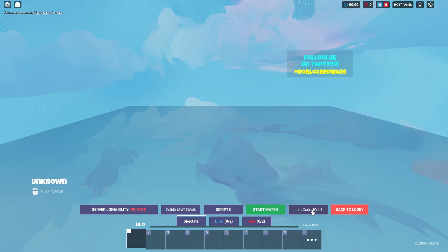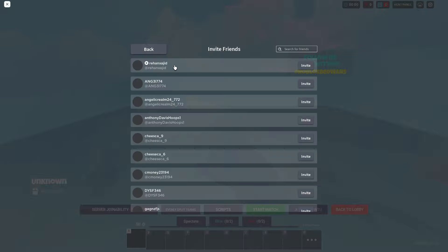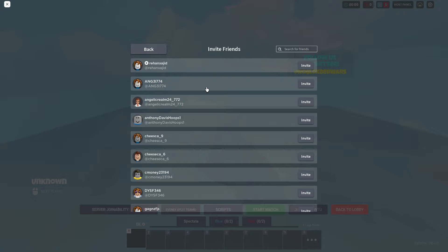If you want to add your friend, you can share this join code with them. Alternatively, you can click the Invite Friends to Join option, where you'll see your friends list. Click the friend you want to play with and select Invite — I'm using my second account as an example.